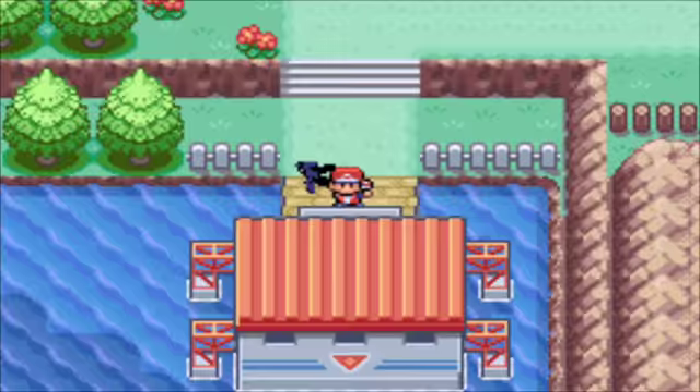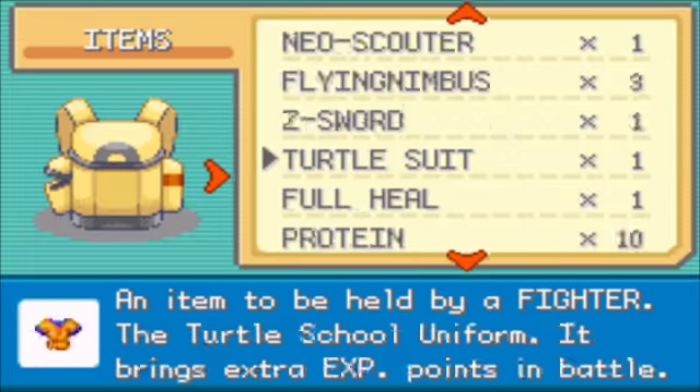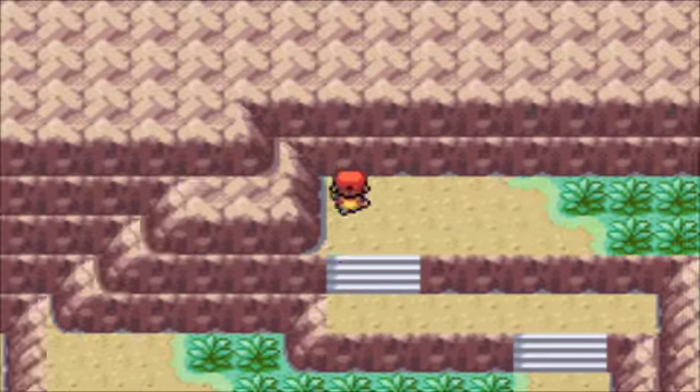I'm going to fast forward real quick and turn off the sound because nobody wants to hear that annoying sound. I have to use Repel as well. Where's my Max Repel? Let me go buy some more — I think three would be enough. Oh, I can catch him at the Cannon Entrance! I thought I had to catch him at the other place. So it's just basically around here. Hurry up and run out, Max Repel. He's very rare.